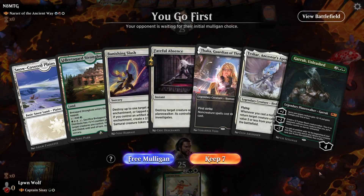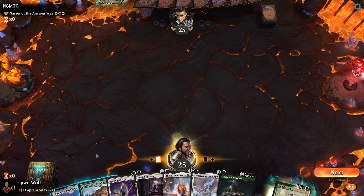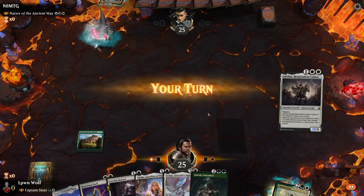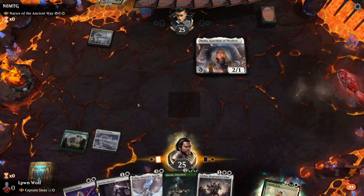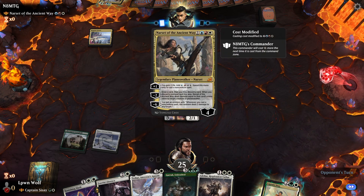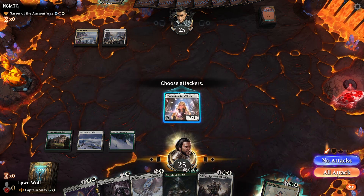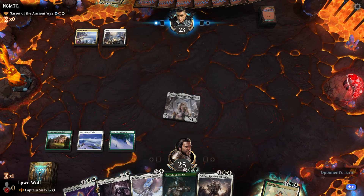Game four — we go first. The starting hand isn't great but we do have a couple of reasons to keep it. The Thalia and the Fateful Absence are going to be pretty decent, and we even have Tashar to bring Thalia back if things go wrong. Let's start with Thalia — she might be able to stop them playing their early mana rocks, which will delay them even further into casting the Narset.